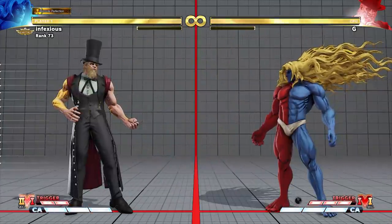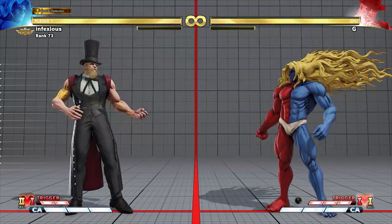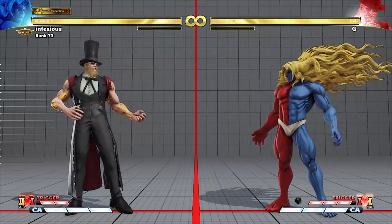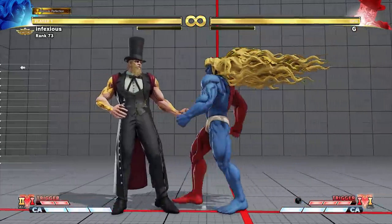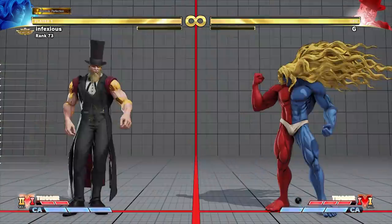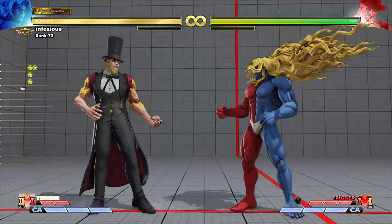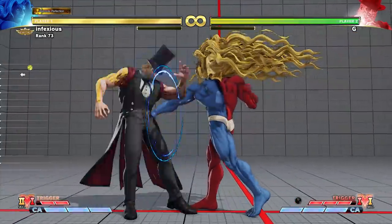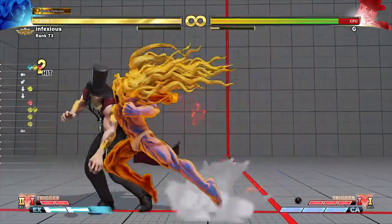Some characters can use a parry option select to punish V reversals. This can grant significantly more damage than an option select throw. In this example, Gil uses two standing medium punches as a block string. He inputs a parry after the second medium punch. This parry will only come out if G uses a V reversal.